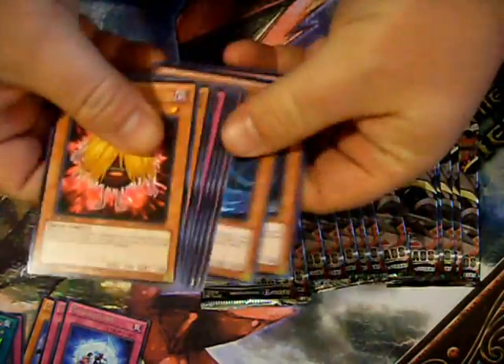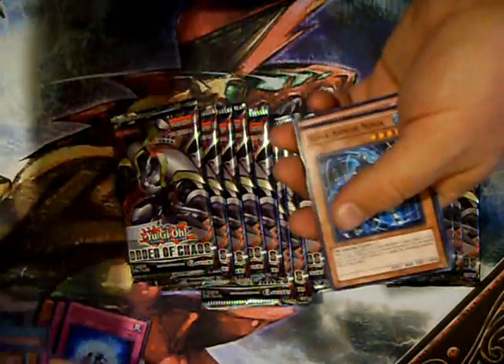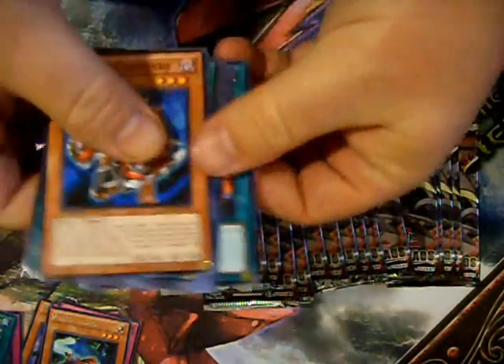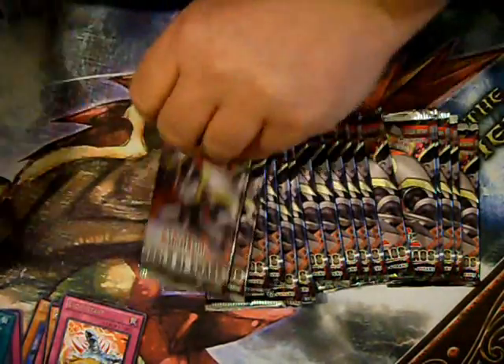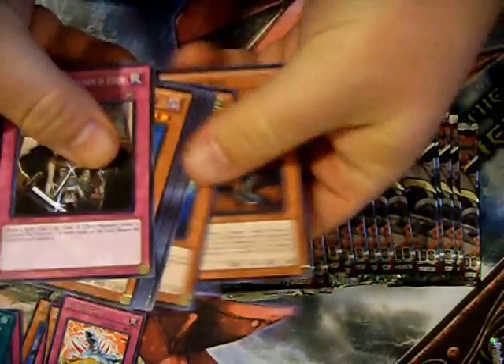If there is anything that you guys would like to purchase from me that I pull out of this case, remember to check out my eBay page in the link below. I actually have much of the stuff I pull from Order of Chaos up there. Typically I only keep the Ultimates for myself, but sometimes I do sell those as well. Of course, we're hoping to pull the wind-ups, the Insectors, the tour buses — all that good stuff. With a case, we should come across much of it.